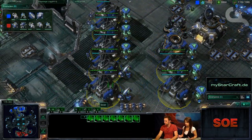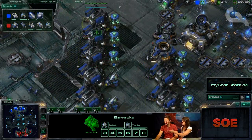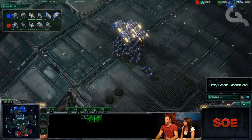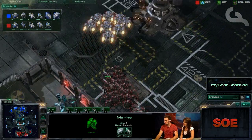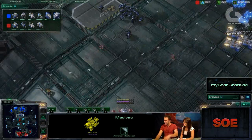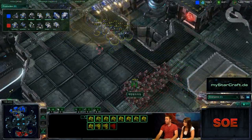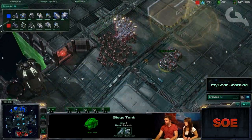That was basically the tank siege timing losing Marine King Prime the fight. If it had been two seconds earlier with his good positioning, the fight would have been his. Now Marine King Prime is going for a straight second follow-up push with a drop. Loner will be in a lot of trouble if Marine King Prime moves out aggressively soon enough — it's a dangerous situation for Loner.